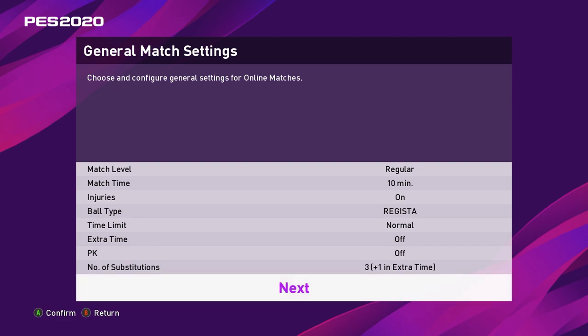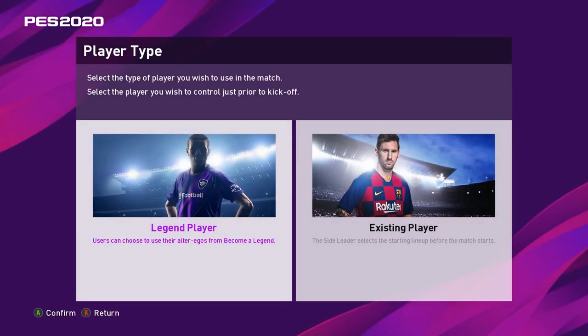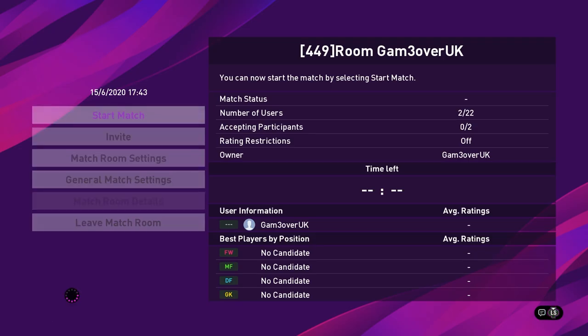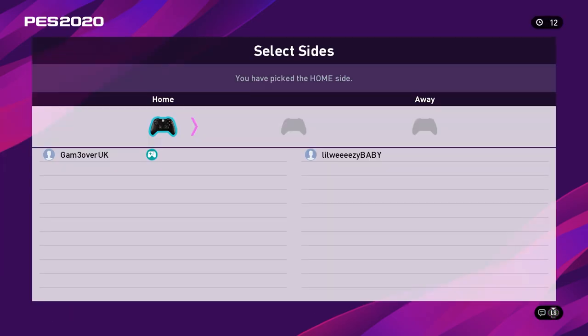Select next and change any general settings you would like. Hit next again and you have the option to choose a legend player or existing player — I have no legend player so I select an existing player. As before, invite your friends or party and select start match. The next screen is where you have to pick if you're playing home or away. If you're playing home, you have the ability to change the weather and the stadium.